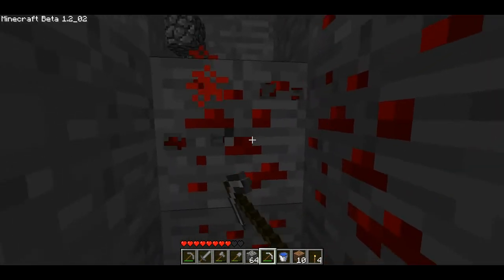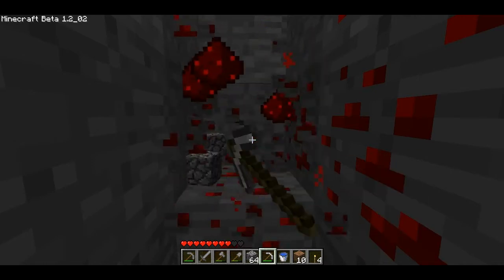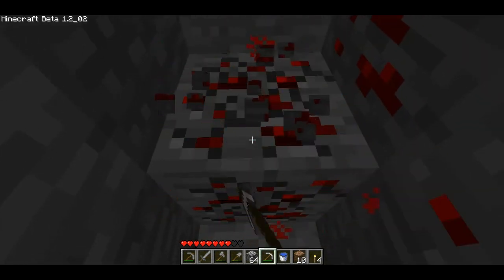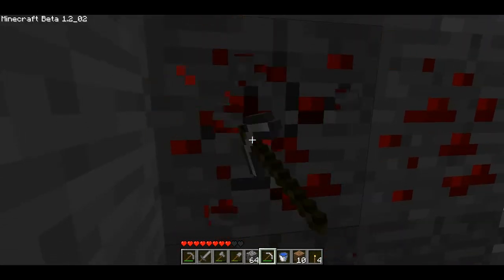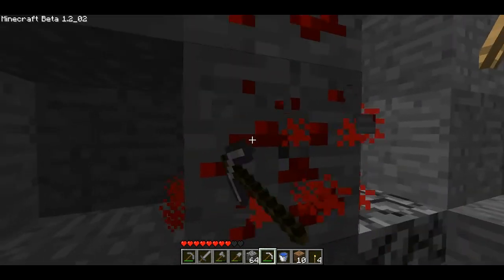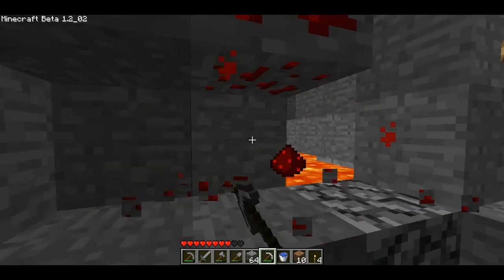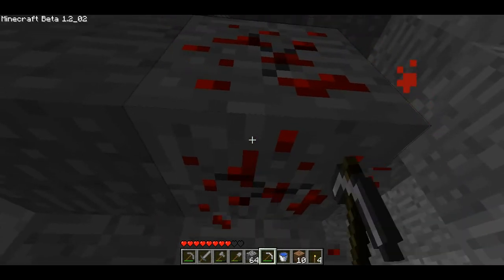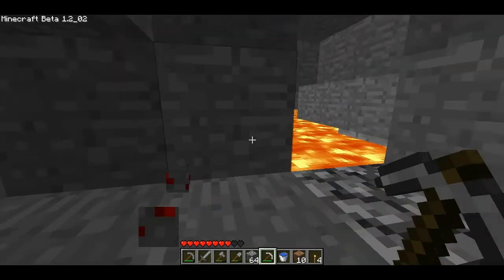Let me just finish collecting this redstone here really fast and then we will go adventuring over this lava. Oh, here's a zombie — it's always fun. I love battling our evil twin brothers. We're finding a ton of redstone. I think we've found more redstone and iron than coal, which is kind of surprising — usually coal is everywhere.